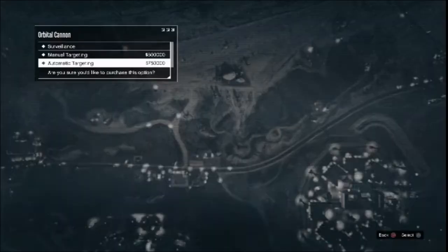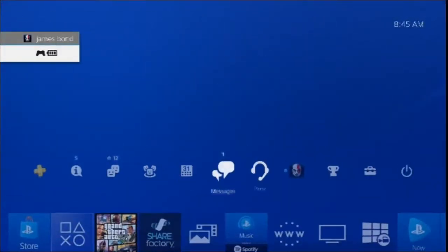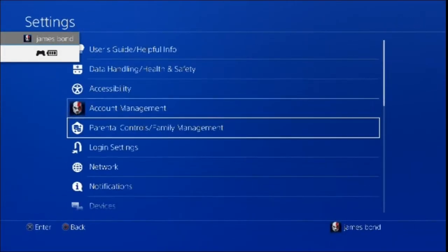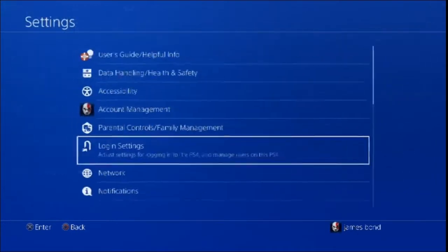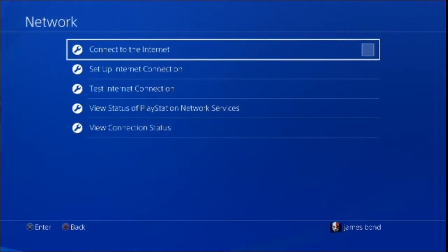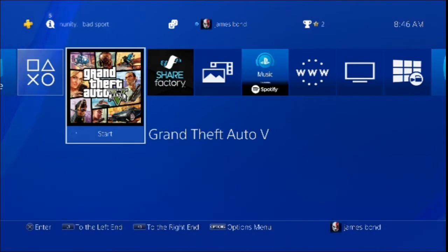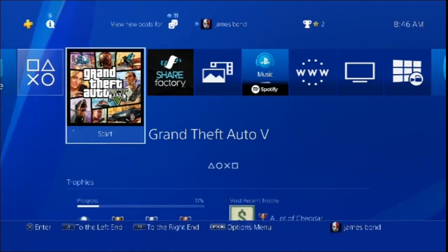Hit down on the d-pad to accept the first alert, then accept the second alert too. Once you see the loading sign, quickly go to the dashboard and disconnect your internet. After disconnecting, wait three seconds, reconnect the internet, and stay on the dashboard for 30 seconds. Do not go back into the app — just stay outside on the dashboard.